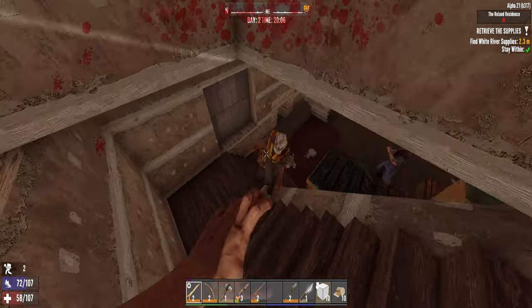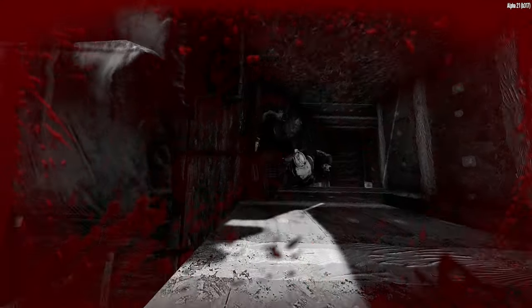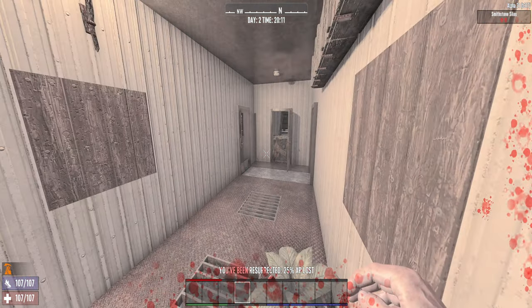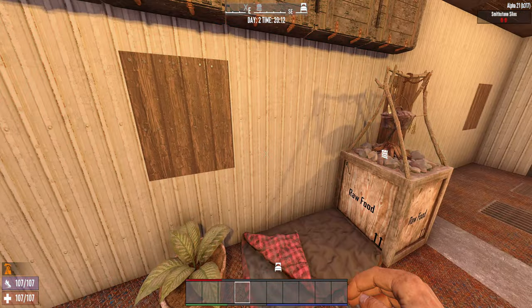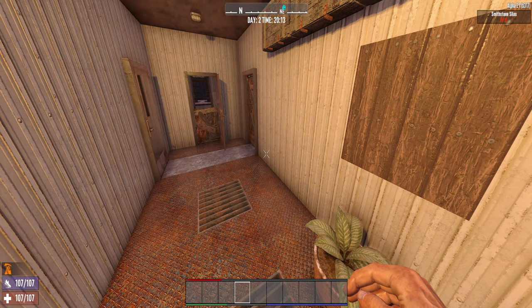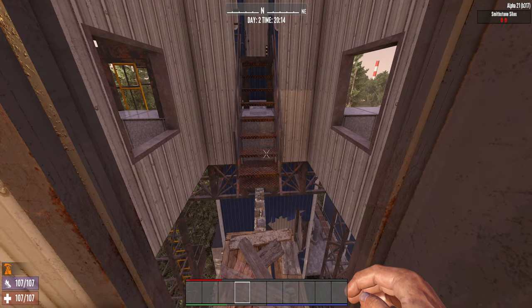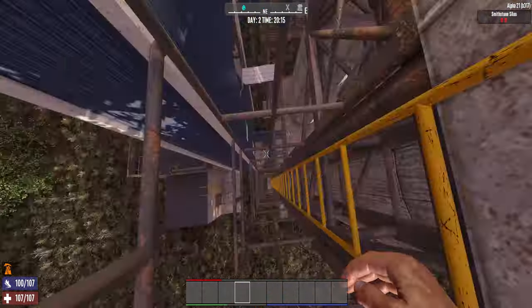Oh crap — I can't jump, I'm stuck! And this is how I die. Well, crap. My bag is in the fridge. That was stupid, that's getting cocky. Man, I gotta go get my stuff — I don't want my stuff sitting overnight. 2050 — I can make that, I can totally make that.